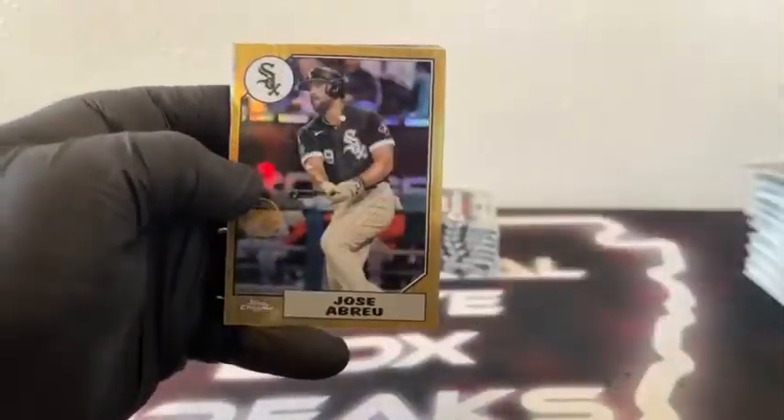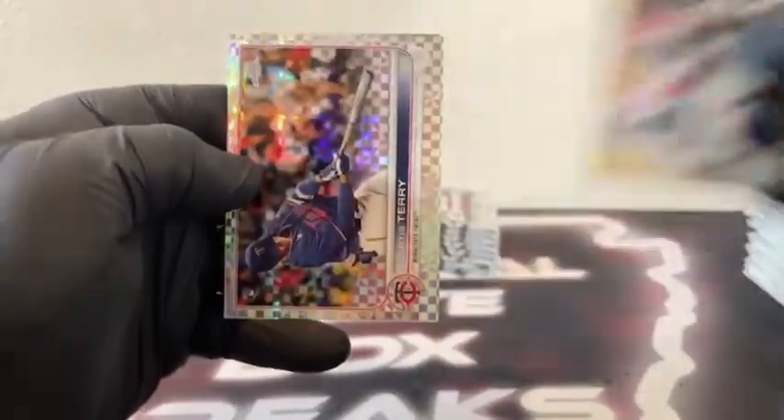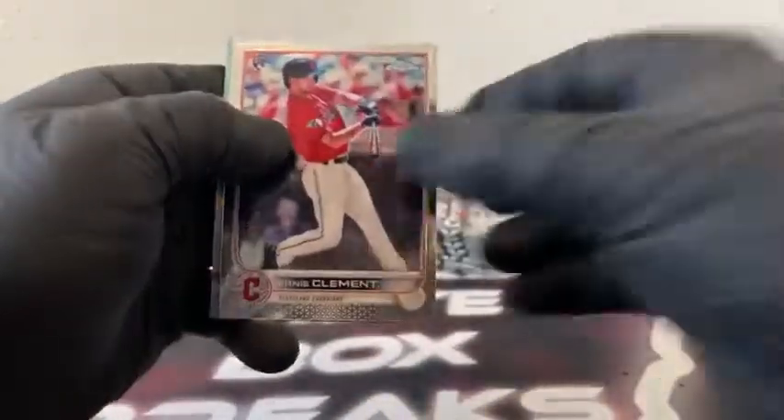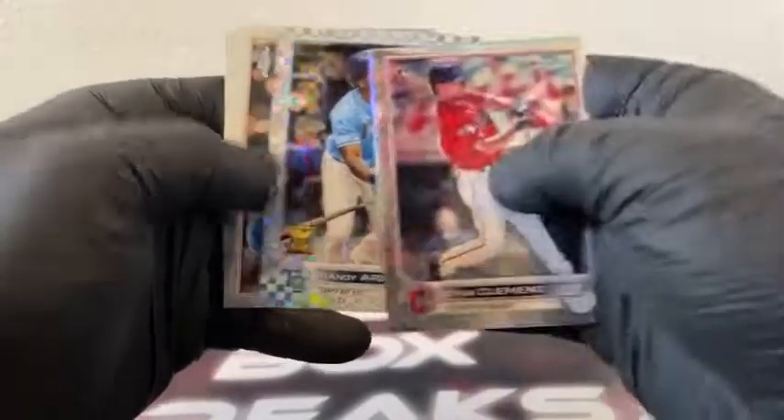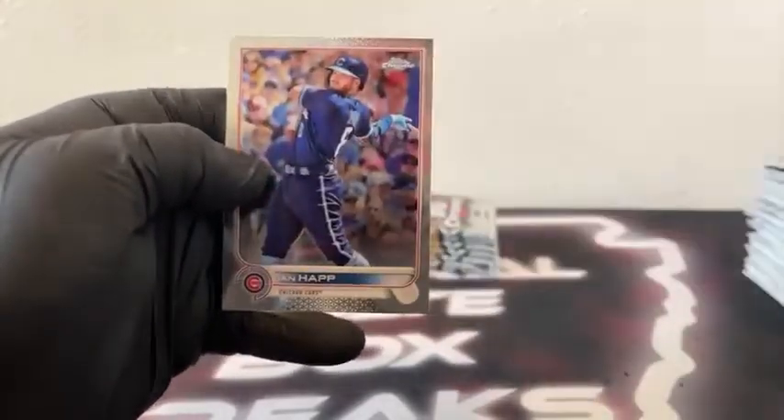Next pack: here's Bryce Harper. 35th anniversary, Jose Abreu. There's an X-Fractor rookie, Curtis Terry. Ryan Zimmerman and Ryan Mountcastle for Baltimore. Still looking for our first autograph — we've seen, I think, three numbered cards. No ink. Here's Ernie Clement. Heart of the City, Aaron Judge. We've got an X-Fractor, Rosa Reina. Jacob deGrom and Ian Happ for the Chicago Cubs.